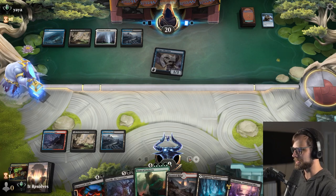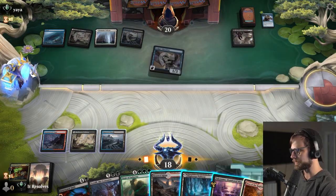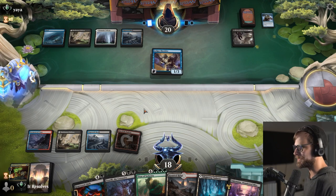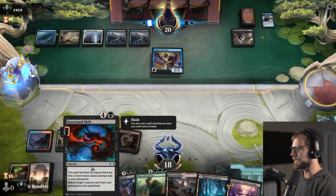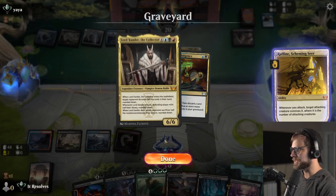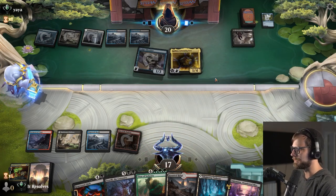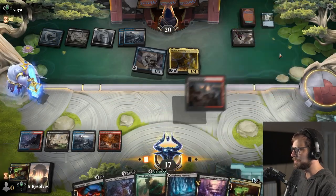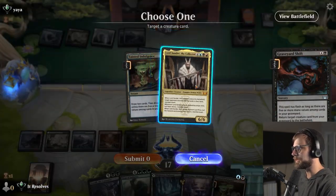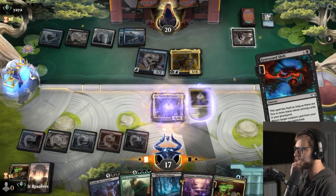We have an overabundance of really powerful creatures so that's probably going to be part of it. I think we actually throw the Den of the Bugbear out there now because we don't actually have to play this turn. So let's take the opportunity to get the Tap-land out of there and then next turn we can Graveyard Shift our way into something. Depending on what they do we've got really only Lord Xander at this point. We are potentially running into a Negate here but I'm going to try for it — I don't expect this to potentially work honestly but it looks like it's going to work.